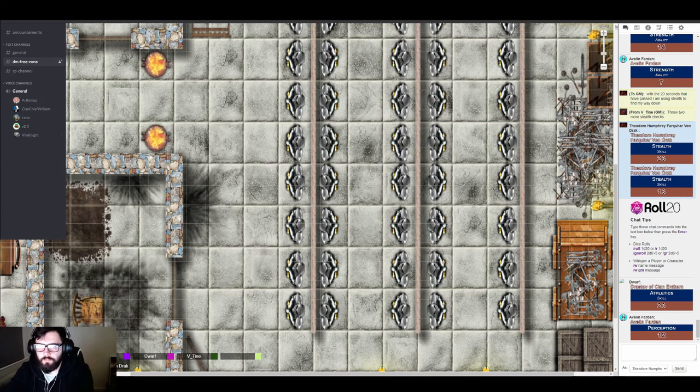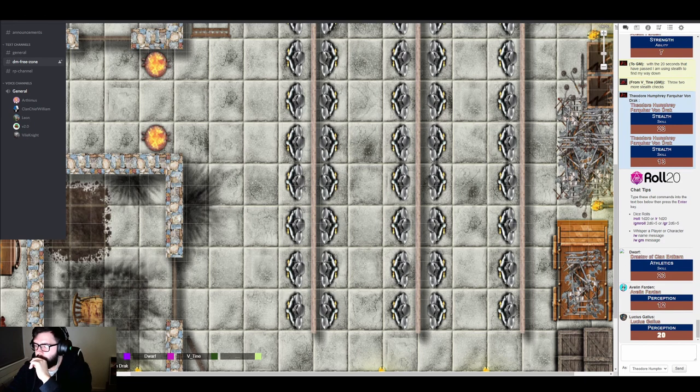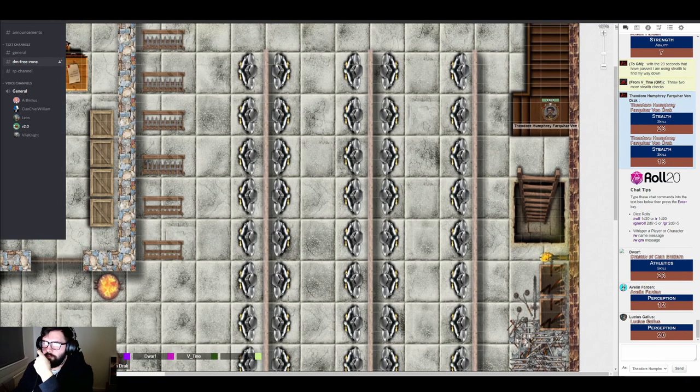Lucius is going through the bookshelves. When asked what he's looking for, he says nothing specific — just anything that stands out. He finds guard rotations, troop transportation routes, supply routes, historical texts of who's who, and VIP lists for the area over the last year. He decides to take the historical texts, the VIPs, and trade routes, stuffing them away for later reference while passively keeping an eye on the dwarf. It will take time to read through them.